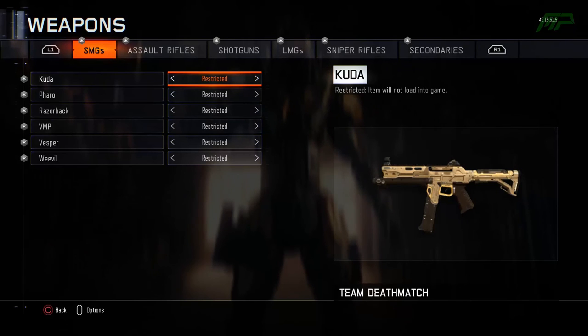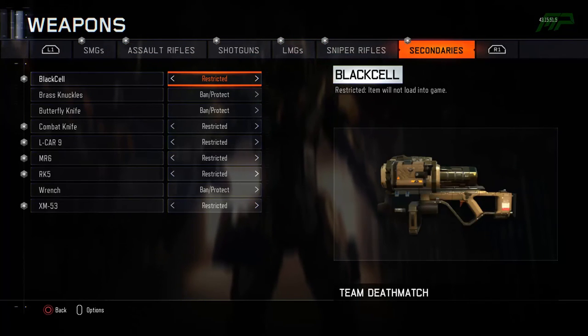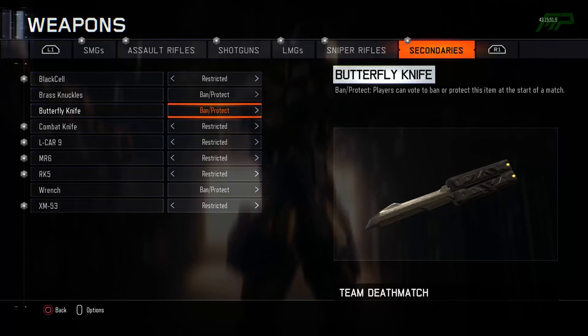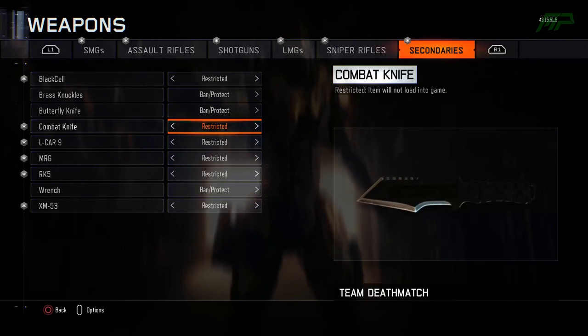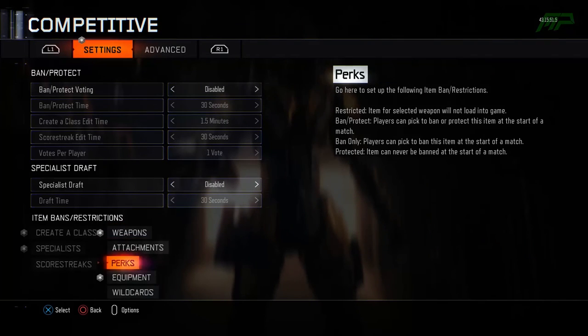Click on Weapons and restrict every single weapon except the Brass Knuckles, Butterfly Knife, and the Wrench. If you want to use one weapon specifically like the Butterfly Knife, you can restrict the other two. But I'd recommend keeping all of them because you can test them all out at once, which is great.